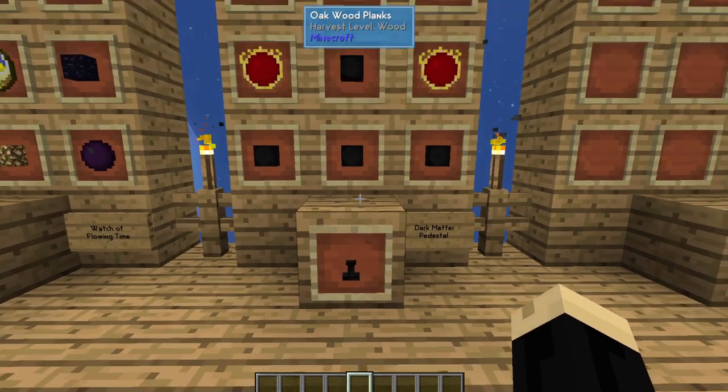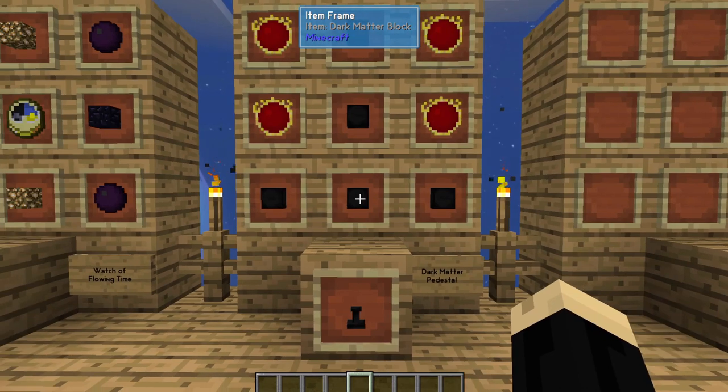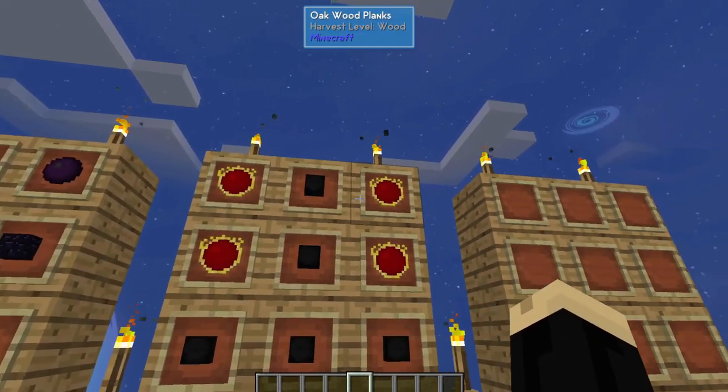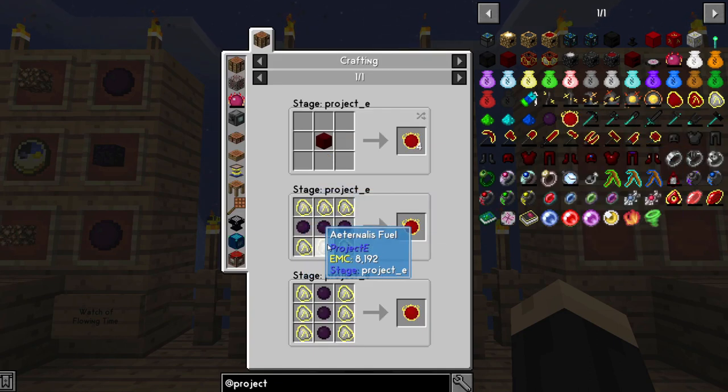Next is the Dark Matter Pedestal, which is going to be five of those dark matter blocks I just showed you, and four red matter. For red matter, it's going to be six turnus fuel and three dark matter.